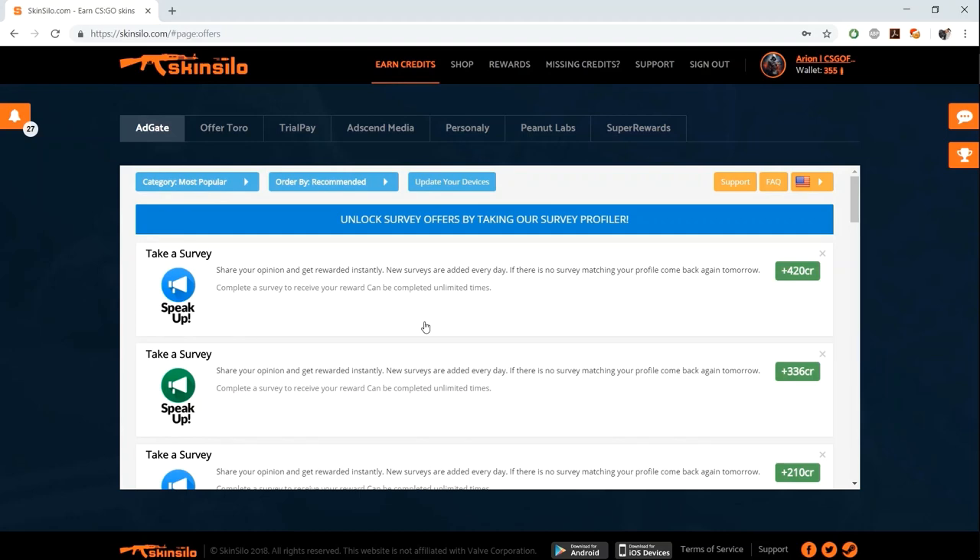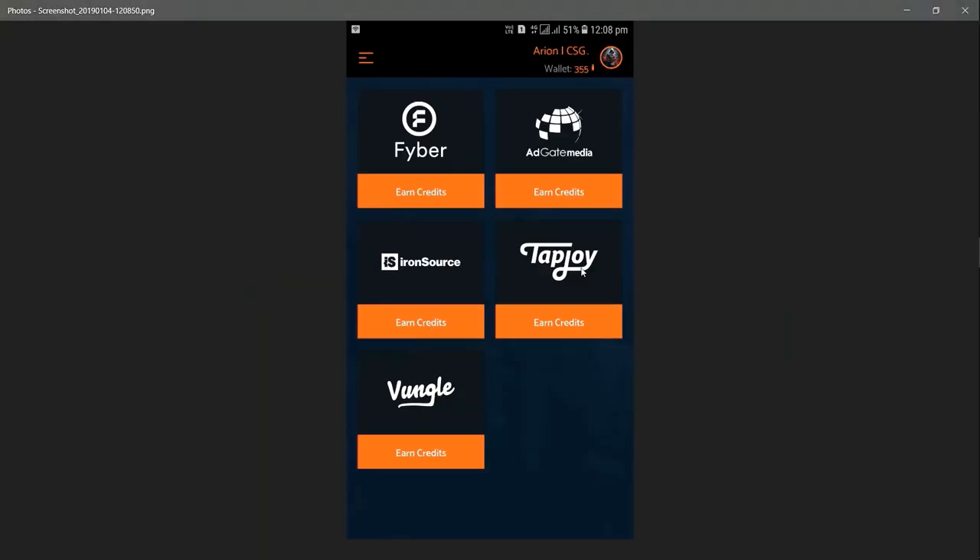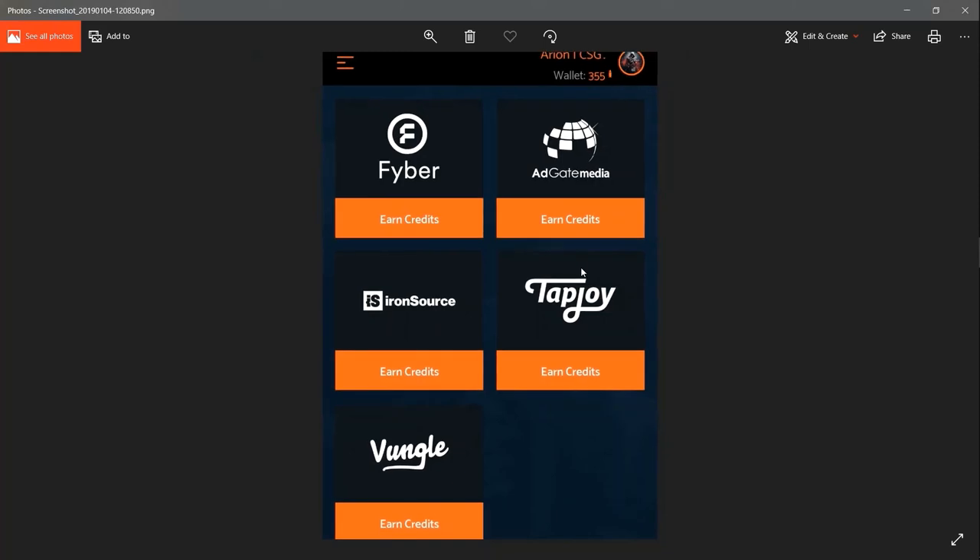The best method I used to earn around 12,000 credits is through the mobile app. You should download the Skin Silo mobile app as it's very handy for earning credits. The app has five tabs: Fyber, AdGate Media, IronSource, TapJoy, and Wungle. Wungle shows you a 15-20 second video ad and gives you one credit per ad - I don't recommend it since wasting 30 seconds for just one credit isn't efficient. The other four tabs contain offers like downloading apps, playing games, or registering on apps.